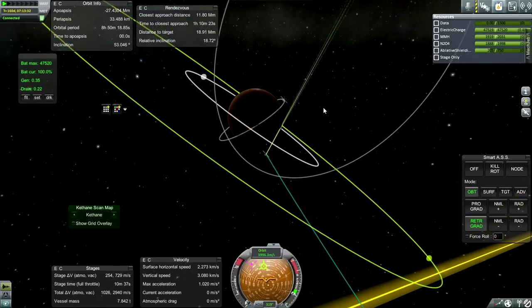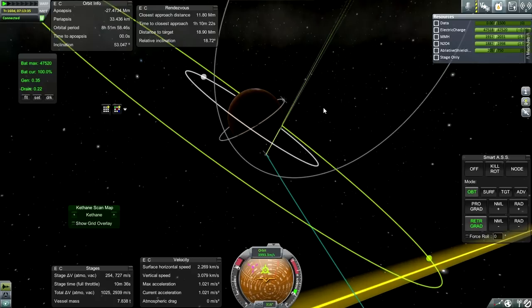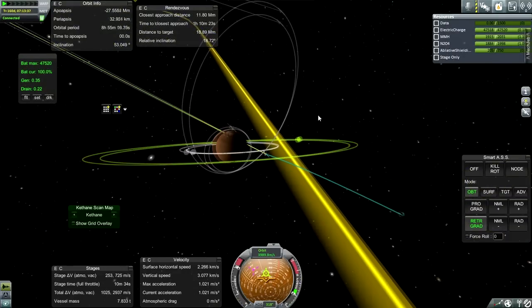We're connected. I'm just going to straight up retroburn - point retrograde and burn this way and try to get into orbit like that.